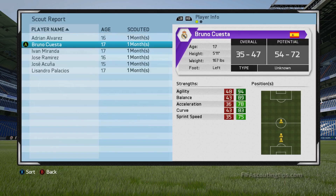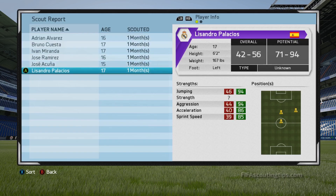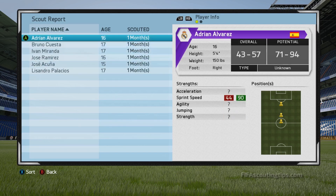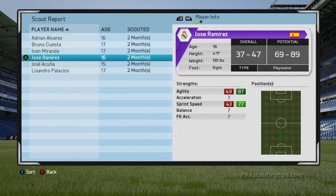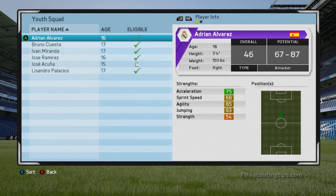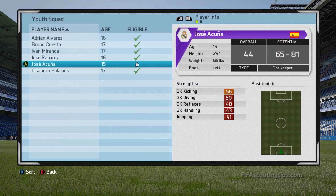The first thing you'll notice when you open up your scout's monthly report is that he doesn't have much of an idea how good the players are. Everything is a little vague. As with last year, the players won't have a solid overall, potential, or list of strengths — it's all a series of ranges like this. If you're not sure about a player, you can leave him on the report and your scout will look at him for another month, at which point these ranges will have narrowed down a little bit. However, there is one very easy way to tell exactly how good your players are.